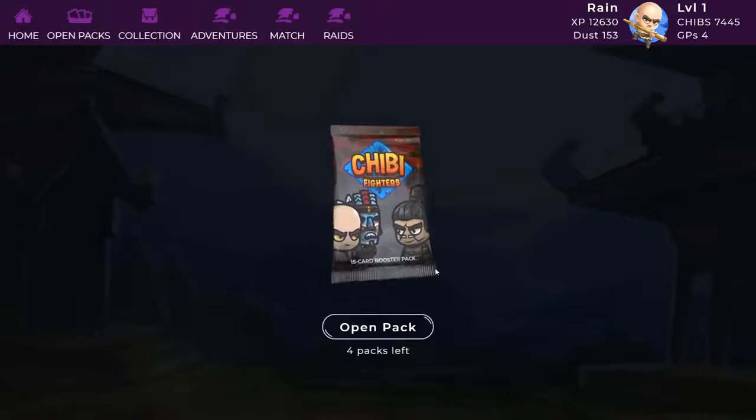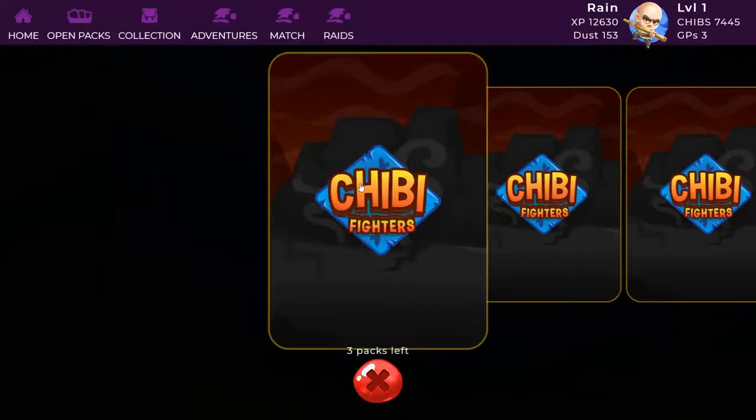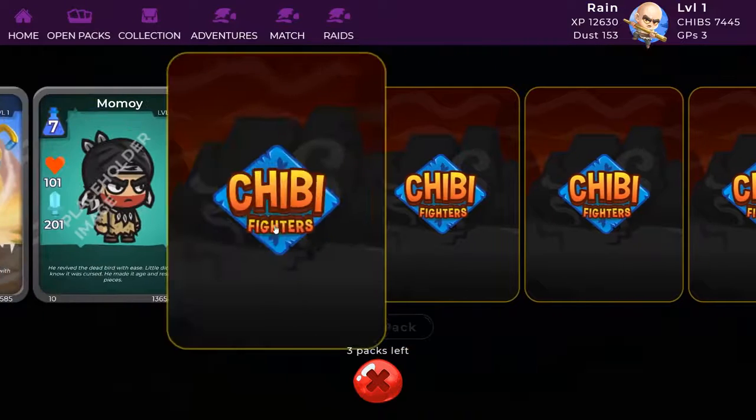Let's crack open a pack. This is just the demo pack. Genesis packs will have 15 cards in them. What do we have here? Hercules, a common chibi. Common chibis don't have skills, unless it's the last or you really have nothing else, they are safe to burn. There's a lot of placeholder art in here, which will be beautified of course.